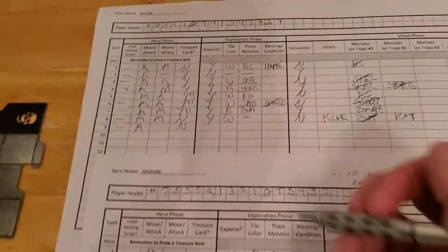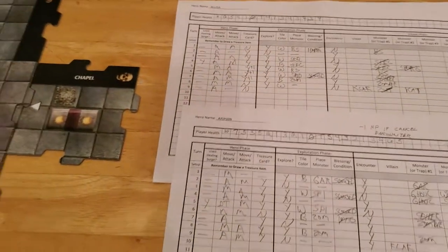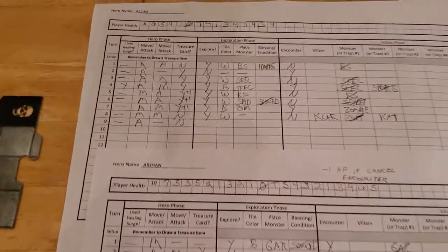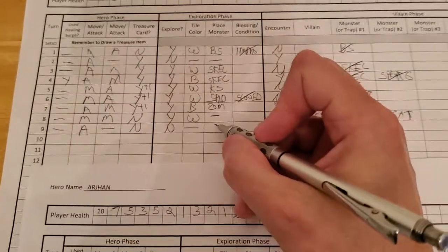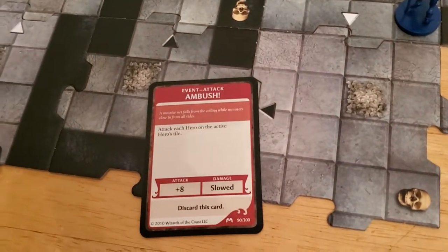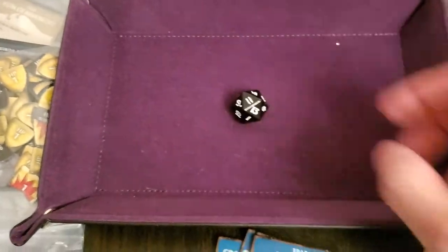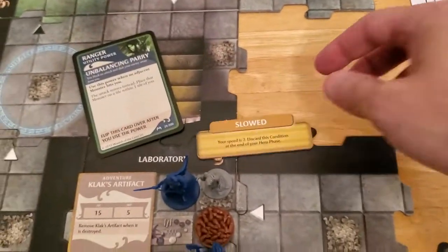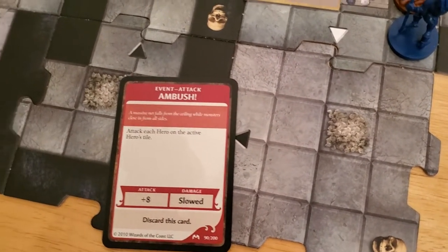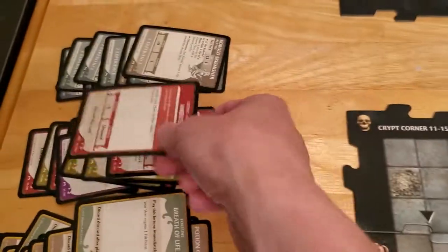Alissa won't move — she's not exploring, so we're going to have all kinds of forced encounters. Forced encounter: attack each hero on the active hero's tile — that's going to hit both of us and slow us down. Alissa rolls first: eleven plus eight — she's slowed. Then Arjun: that's a miss, so he's not slowed. That's the encounter. Alissa is slowed.